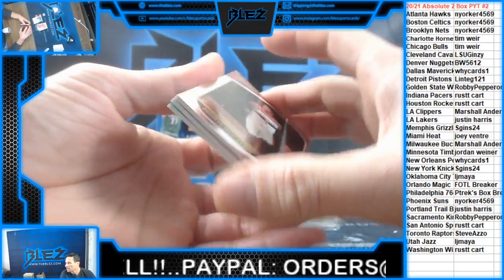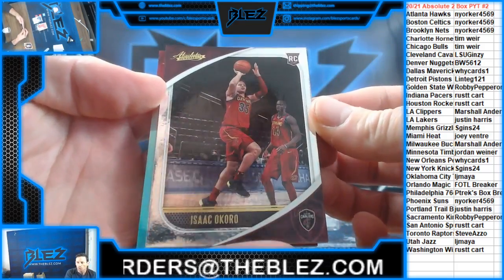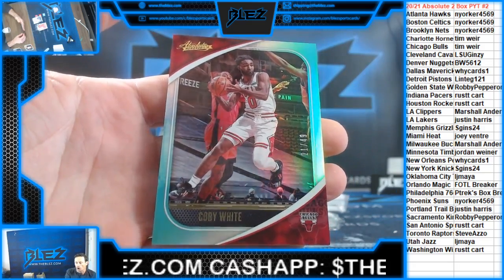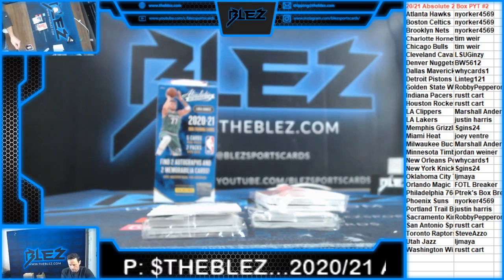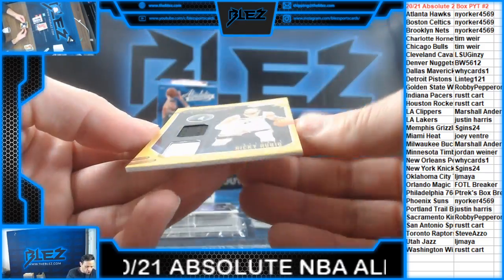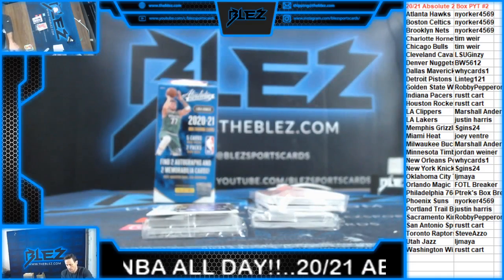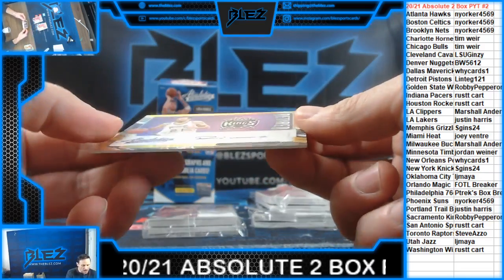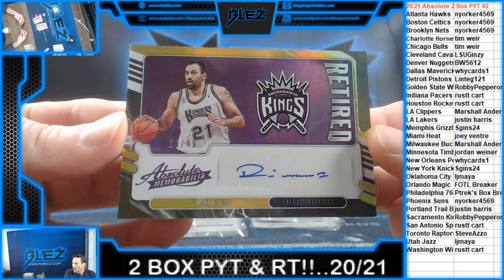First pack. Good luck. Russ Westbrook. Ocaro rookie for the Cavs. Coby White to 49 for the Bulls, second-year card. Dual jerseys of Ricky Rubio for the Timberwolves.